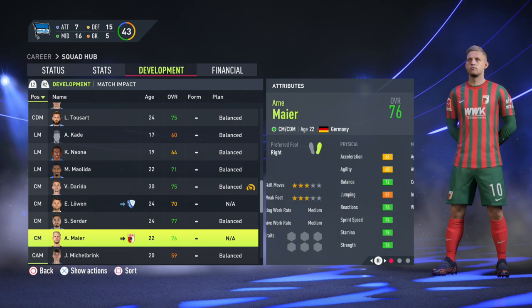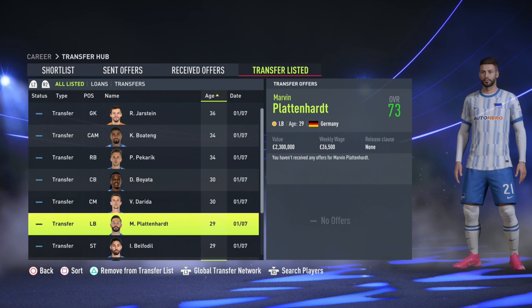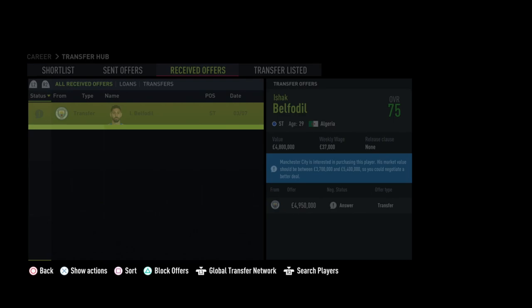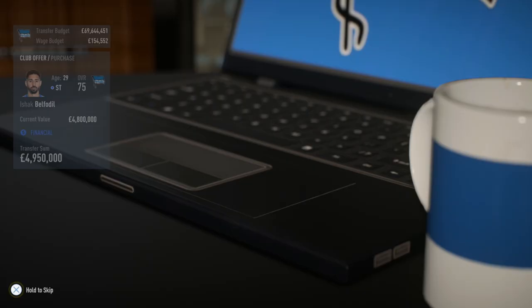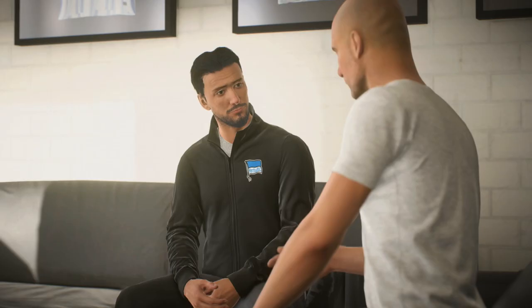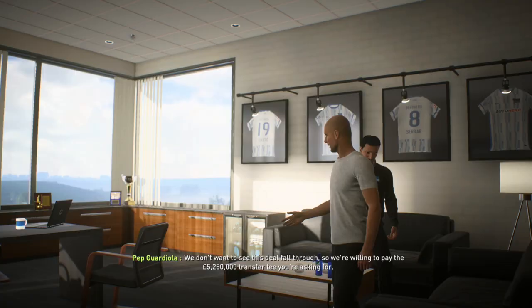There's only one player I'd give a new contract to: Niklas Stark. Hertha's defense isn't the strongest, but he's in his mid-70s overall and mid-20s — won't get much better but will be a solid third or fourth choice. In season one I would do a hard rebuild: literally just sell all the deadwood players, all the squad players eating up the wage bill who don't justify those salaries, especially those in their 30s who aren't very good.